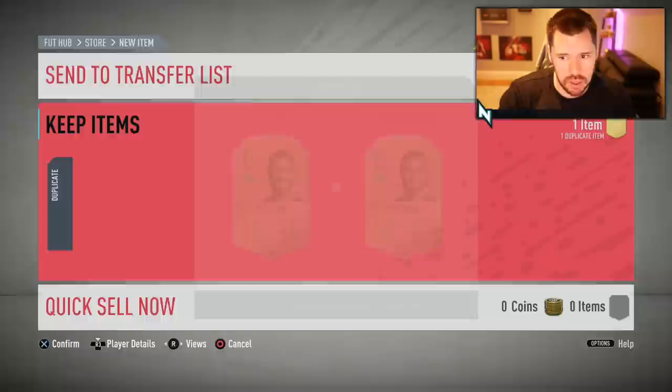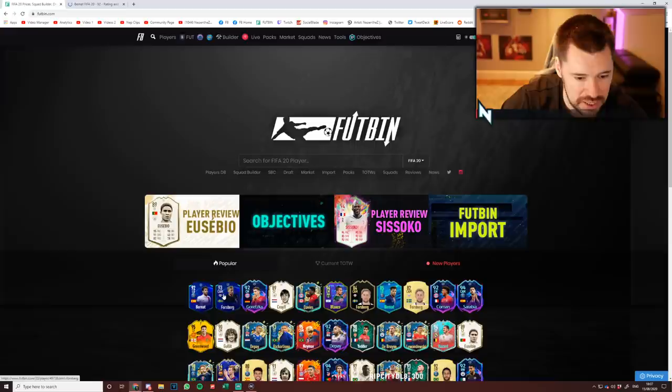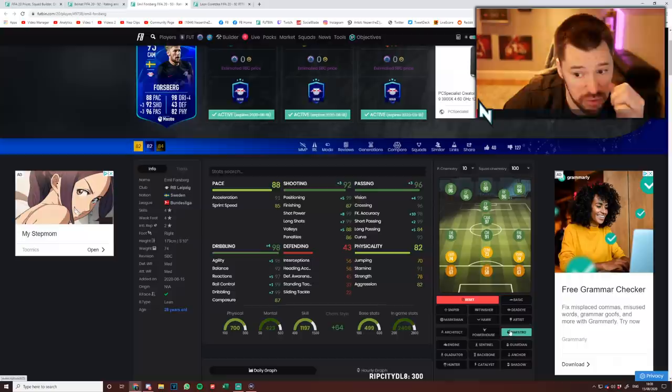Let's have a little look on Footbin, just to have a look at these two new cards. So Bernat is there, Forsberg is there. Is that an upgraded Goretzka? I'm not entirely sure — the 92 Leon Goretzka. That's a really good card.